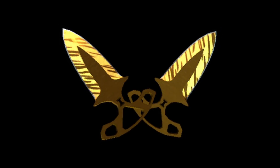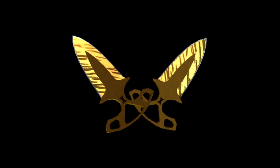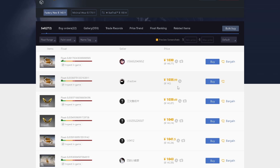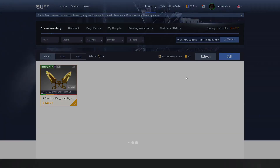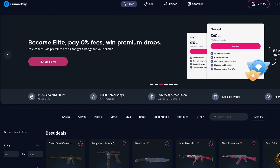Looking at our Shadow Dagger to price-check the item on BUFF, we can first check the differences in prices. I would list this item somewhere between those two listings. To do that, we click on sell, choose our item, click sell again, and put in the price. We can see how much we list the item for and how much we will actually get after the 2.5% fee.